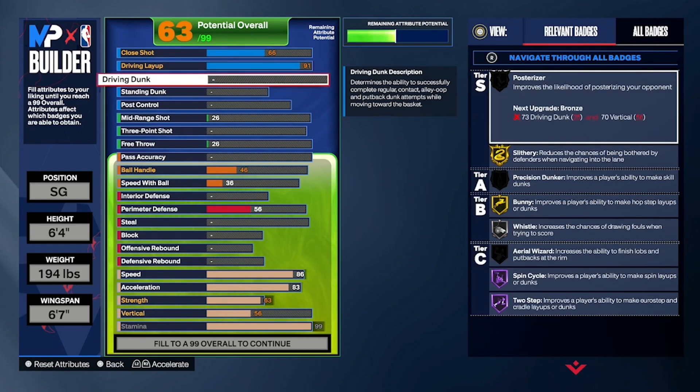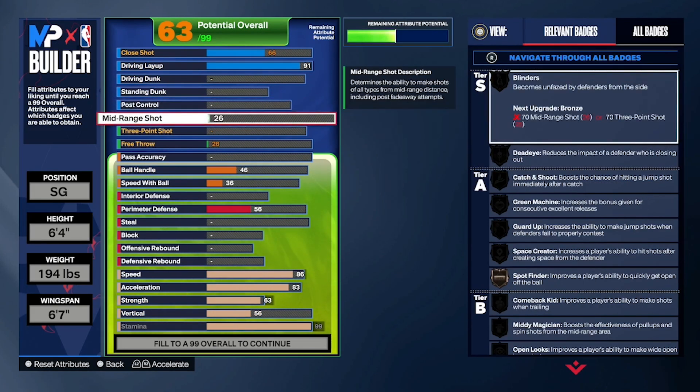He does have a knack for finishing at the hoop, which is kind of incredible. For the rest of the finishing we left it untouched — we originally did put a little bit of driving dunk on this build, but it took a lot away from everything else, because really and truly we're making a JP current build and at the current moment he's not dunking it like that.